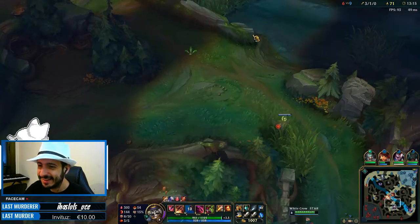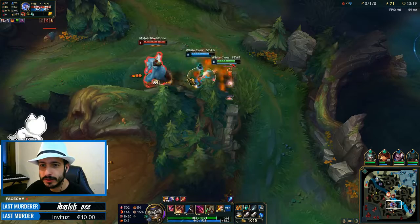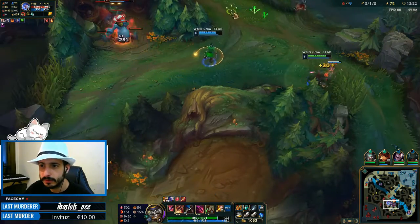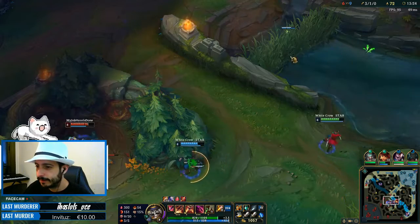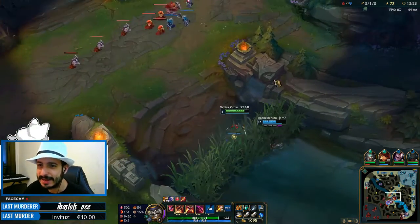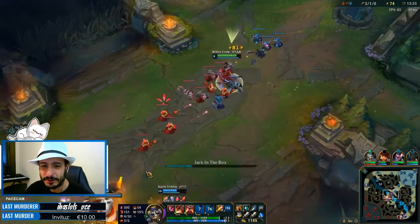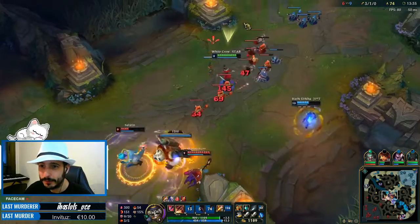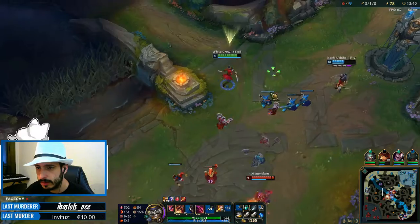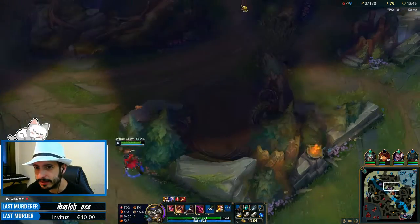Did you see that? That's something interesting. You can really do that — you can really invade Nunu and steal his camps. All these outsmite plays you can do as Shaco usually — you can't really do it against Nunu because his smite is just too strong. It's annoying, but that's pretty much it.